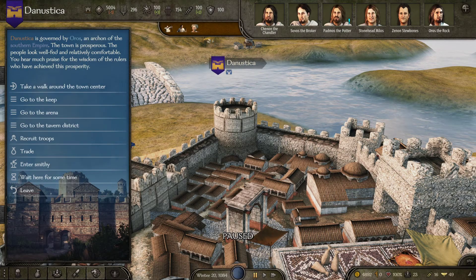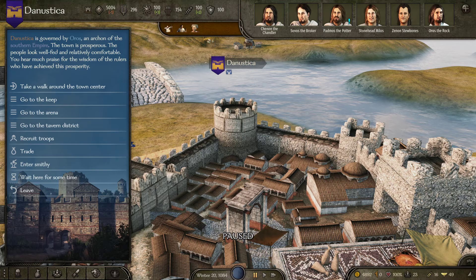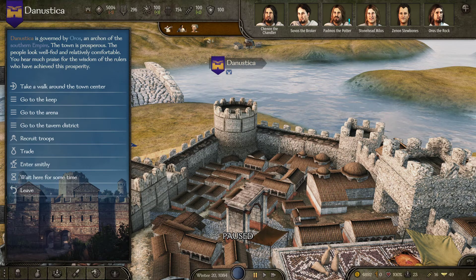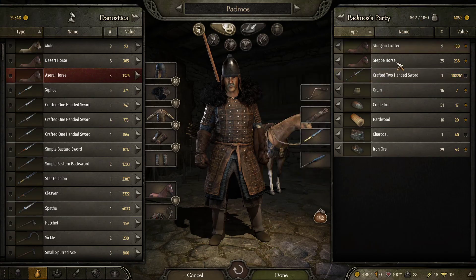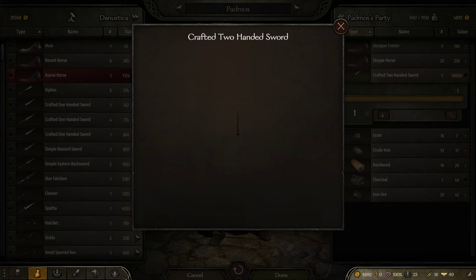Hey guys, welcome back to another episode with the Clueless Gamer. Today we are going to pick our 1.5 Empire campaign back up. I believe we're on episode 6 right now. In the last episode I managed to craft this guy right here — this glorious, glorious thing.